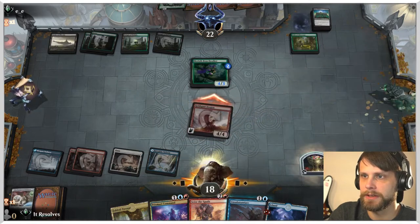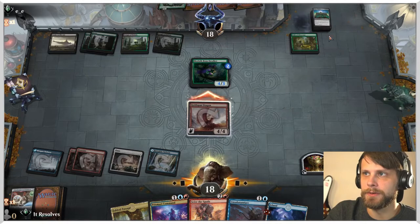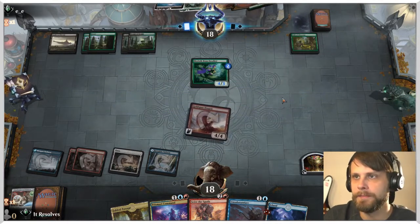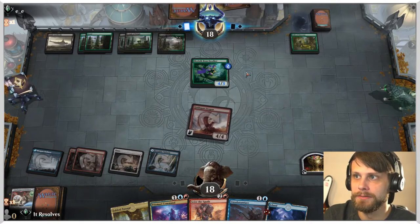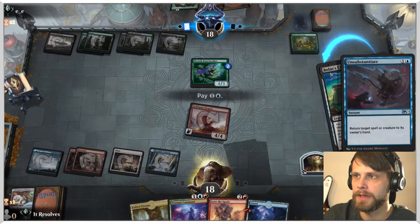Then we can attack in here. We have that Unsubstantiate available to us for when they probably just go for the Bolas's Citadel, which should just blank their turn. They're not going to have a whole lot.